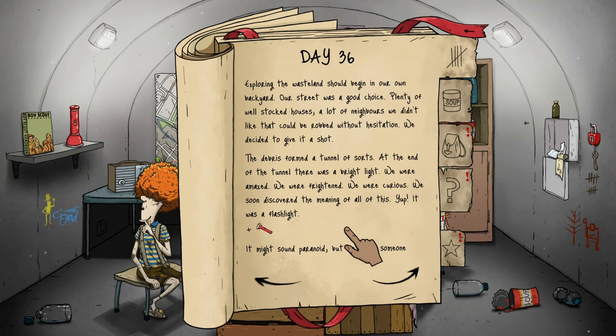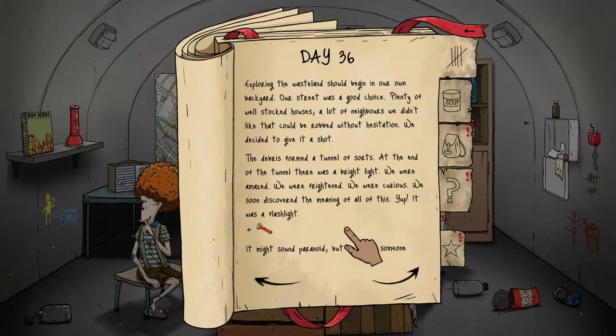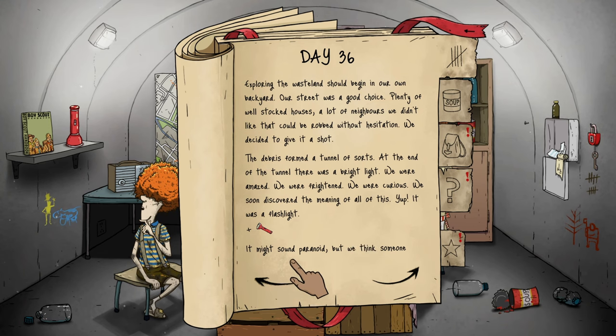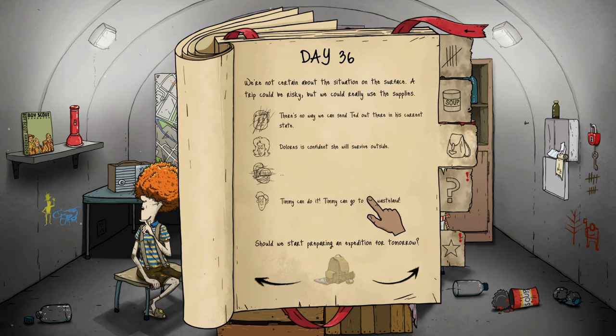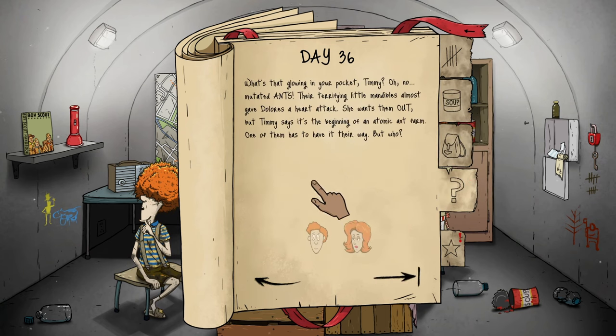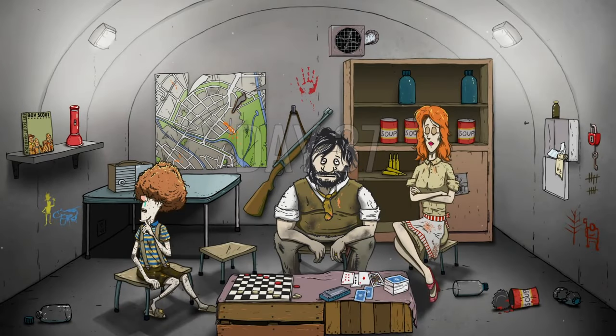The debris formed a tunnel — at the end there was a bright light. We were amazed, frightened, curious. We soon discovered it was a flashlight. It might sound paranoid but we think someone followed us. We window-shopped nearby parking lots for a vehicle that wasn't completely burned out — unfortunately we found nothing of value. What's that glowing in your pocket, Timmy? Mutated ants! Their terrifying little mandibles almost gave Dolores a heart attack. She wants them out but Timmy says it's the beginning of an atomic ant farm.